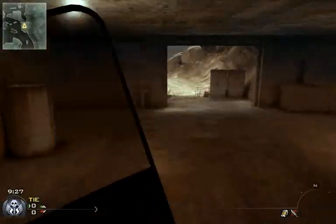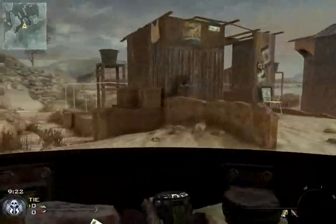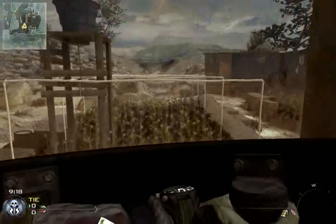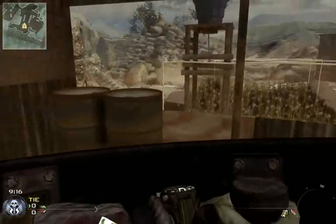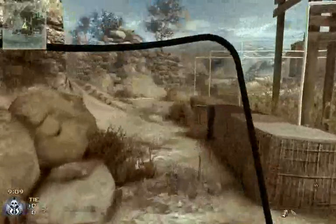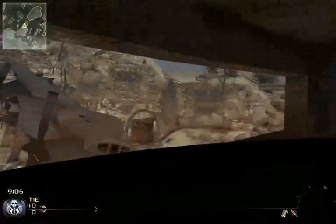This map is basically like a donut, so people will sort of always run around the outer edge of it. This is another great place to camp and shoot people — shoot straight down here. Obviously don't stand right next to the window. Another good camping spot here, and these are the obvious ones up here in this bunker.